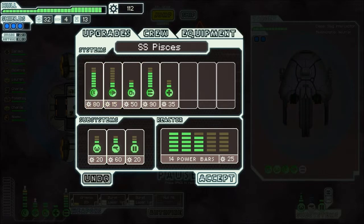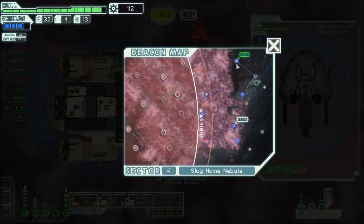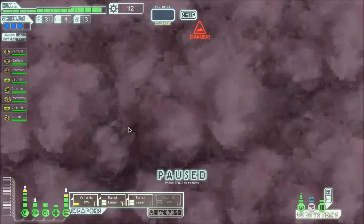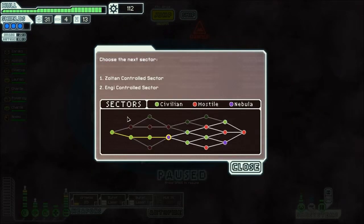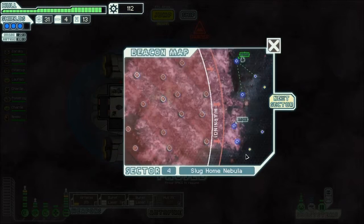Weapons, shields — I'm going to jump to the next sector. Comment below if you want me to go to the sultan sector or the end control sector, and comment whether you want me to focus on weapons or defense — weapons or shields. Or suggest a third option. Thanks for this time — see you next time! Bye!